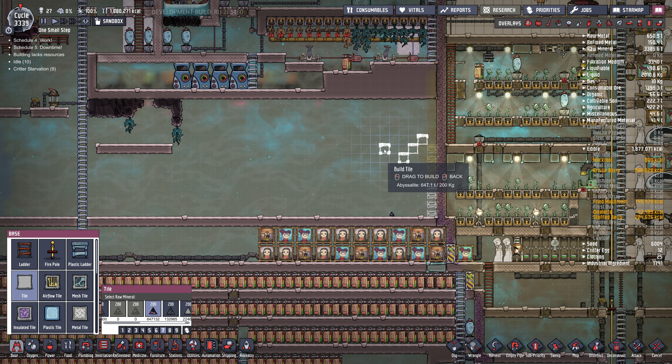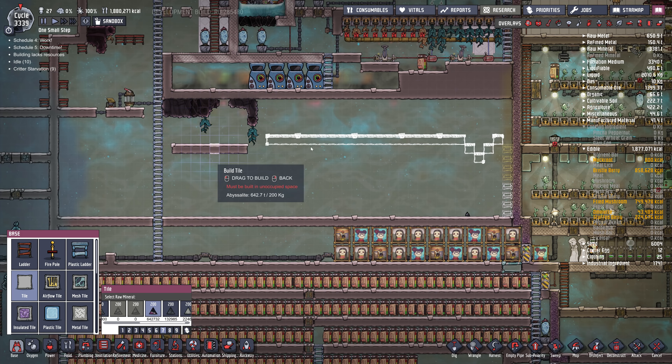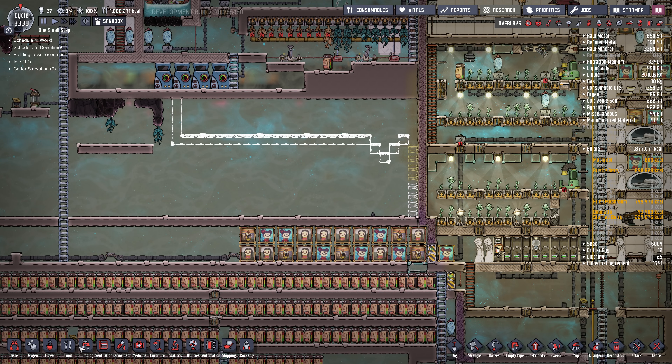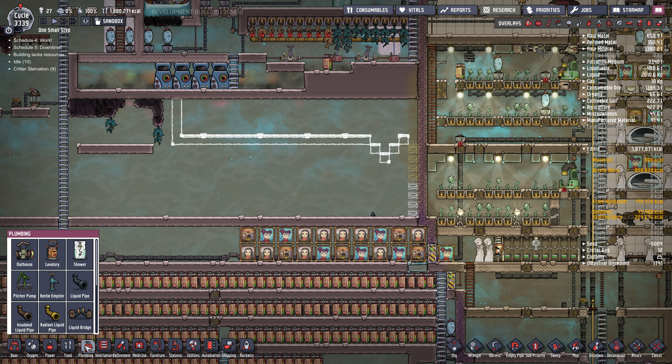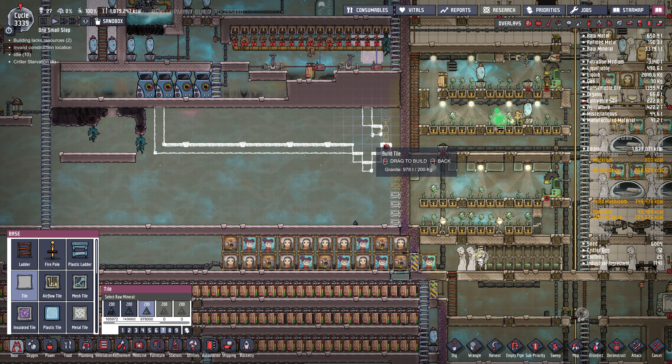I'll drop it down a bit so we have a liquid lock about four stories high. That might not be big enough so I might have to extend it, but I can put a second floor in if needed. Then we need a bottle emptier — stick that there — and the top of the liquid lock.